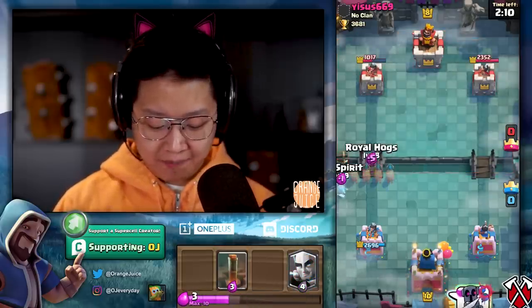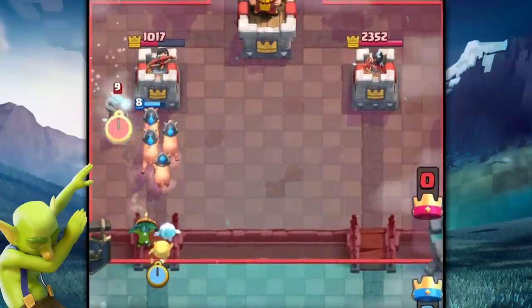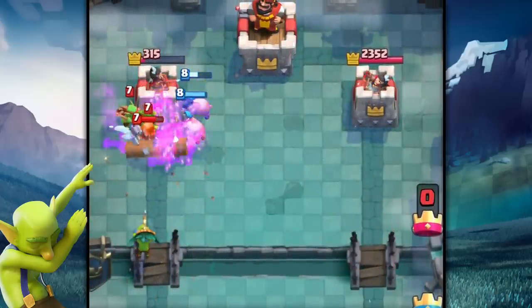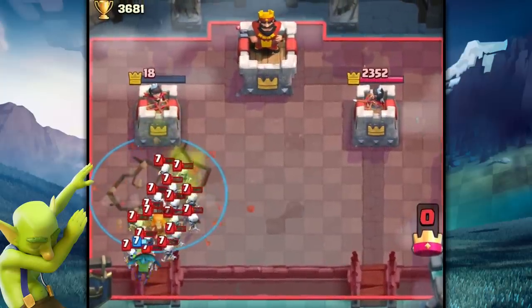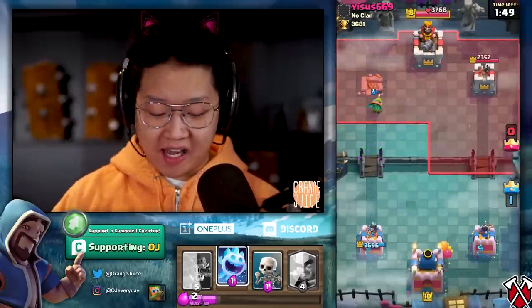This account hasn't been touched in a long time — I completely forgot it even existed. But we're gonna do the HEAL spirit. Oh, that heal! Take all that, Valkyrie. I used the Log prematurely, so I gotta use the Earthquake to take out the tower, the Valkyrie, and the Skeletons.